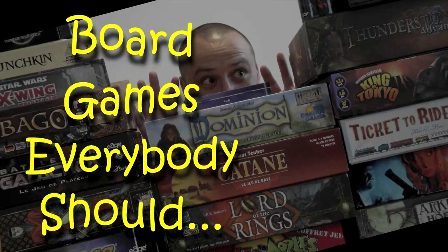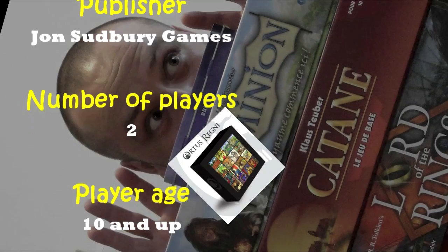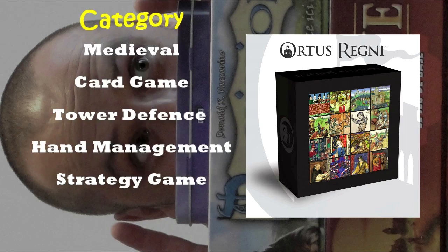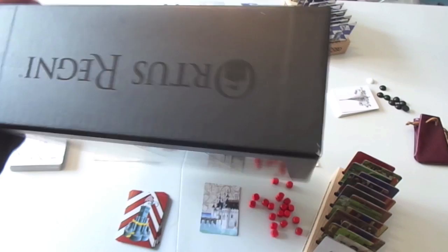Hello. Today I'm going to be looking at a card game which plays a bit like Magic the Gathering, has the look of an elegant chess set, and kind of feels like you're playing in a game of thrones. That game is called Abyss. This game is not Abyss. It is in fact called Autos Regni, which you can just about read there — it's upside down and backwards.